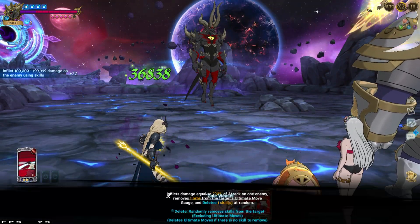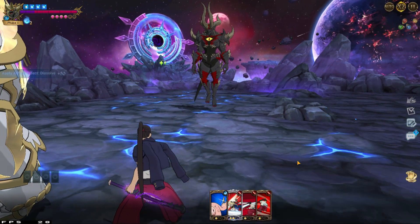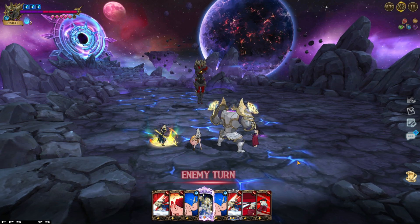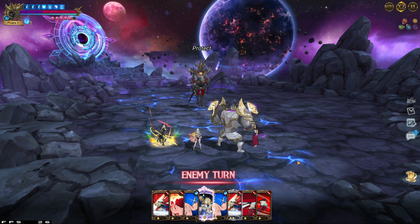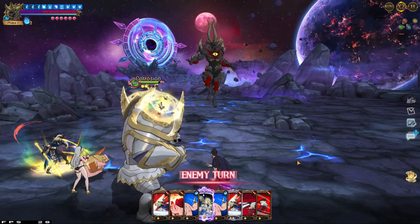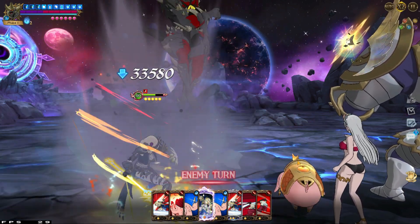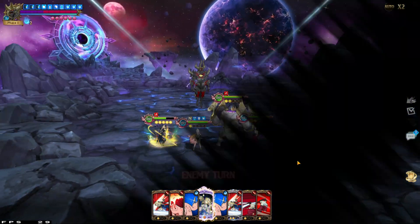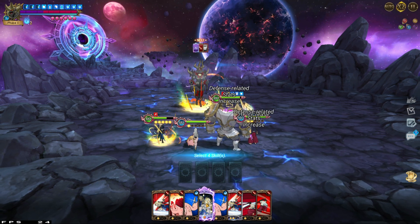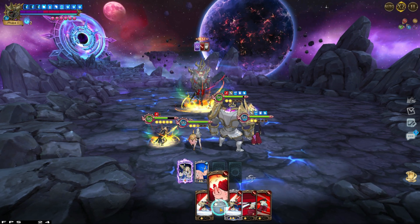So how many? 2 to 4, at least 4. We have attacked him 4 times with attributes advantage card. Let's use this, burn these cards here.